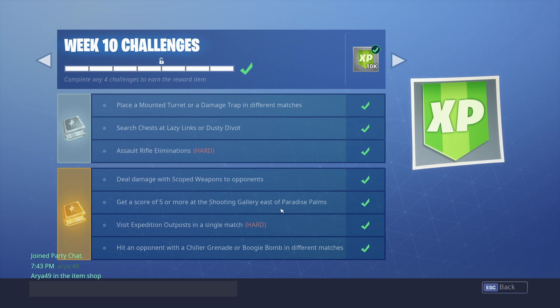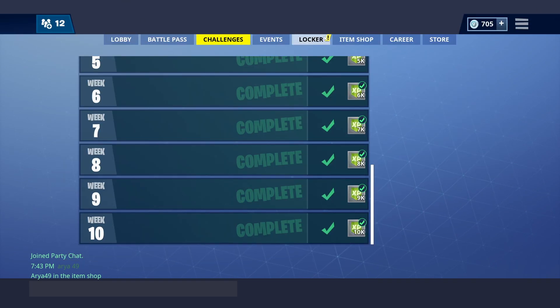Next one is to hit an opponent with a trigger grenade or boogie bomb in different matches. Do this in Team Rumble. Trigger grenades and boogie bombs are found basically everywhere, and you can probably knock this out while looting for damage traps at the same time. Just go up to someone and throw it — done.